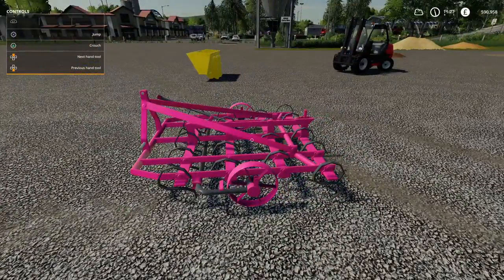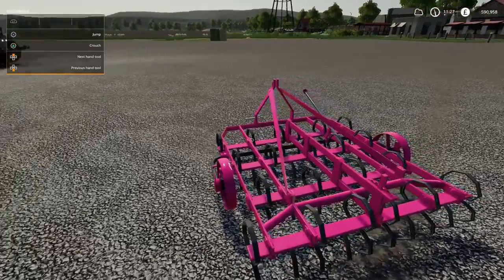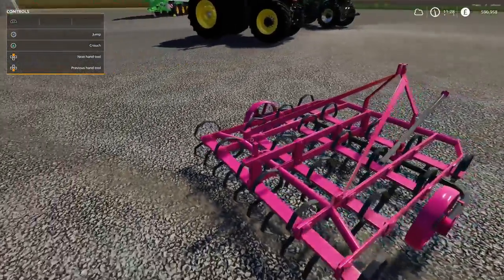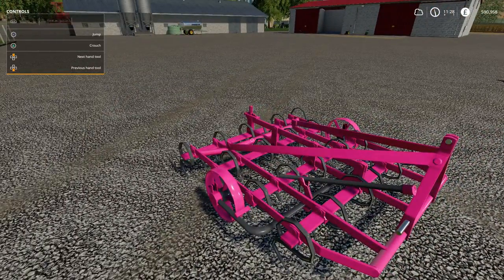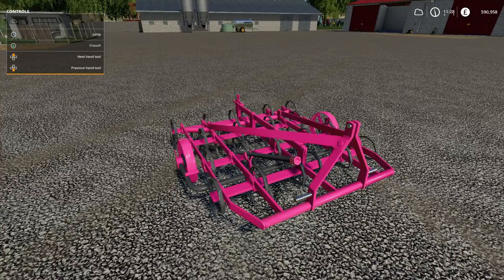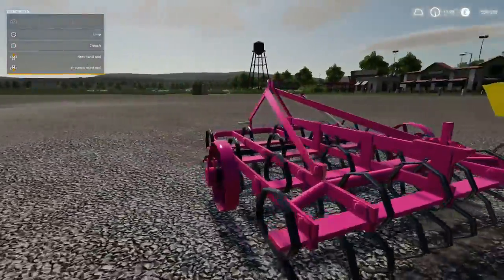Here we have the Lizard 3406 cultivator - a proper bit of old school kit. This will cost 3,950 pounds to buy with an initial leasing cost of 201 pounds. You can change the colors but it's 1,500 pounds to change the color - almost as much as buying it. You need a whopping 25 horsepower for this two-and-a-half-meter wide cultivator.